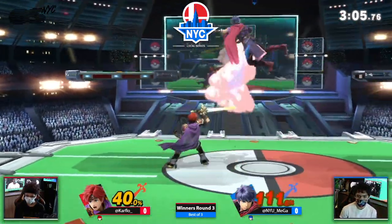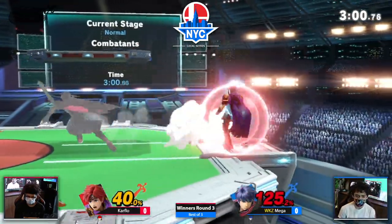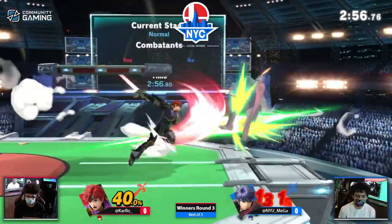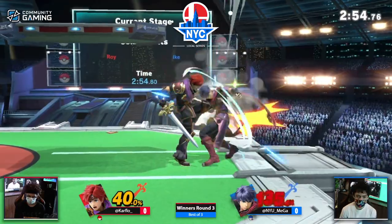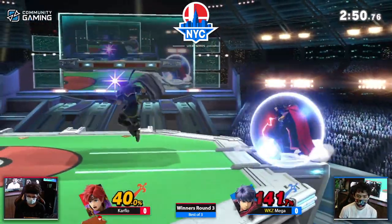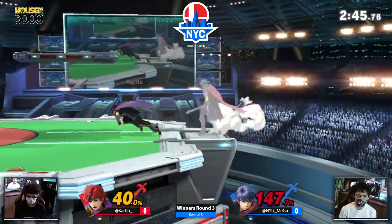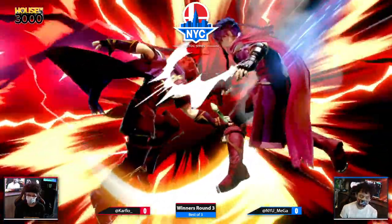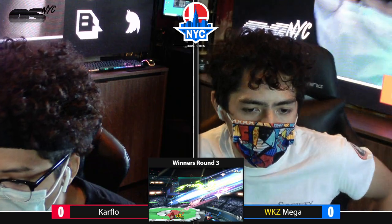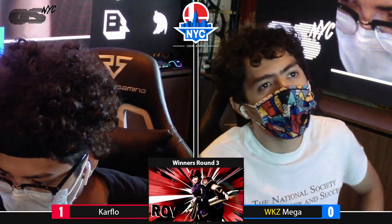Yeah, it's weird because he reacted to the tech roll, but different characters have different lengths of tech rolls, so it's weird sometimes to remember all that. Missing the side B there. You don't want to directional air dodge when Roy's hitting you with that Dancing Blade. A little bit of the weak hitbox on the jab there. Calling out the jump again — no rising aerials. So you see Ike jump, you have to hit him. That is how you beat this character.